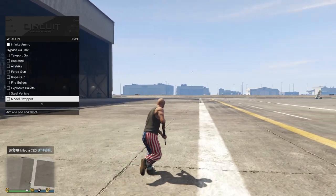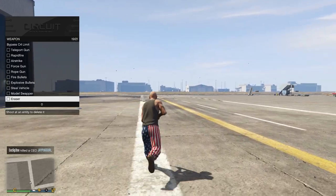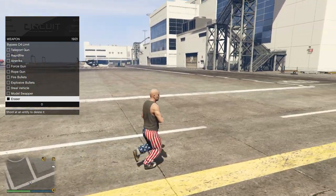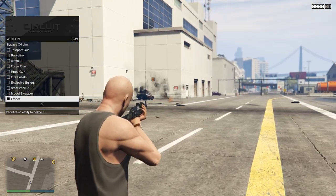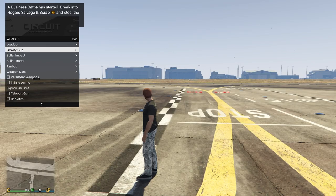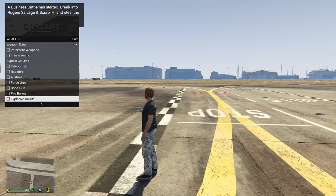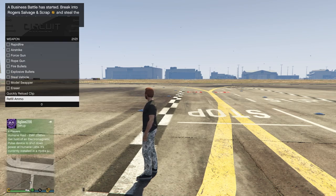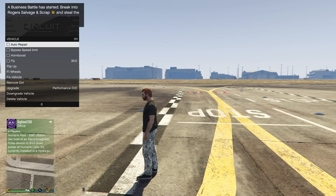You have your model swapper here as well. The eraser lets you shoot at any entity to delete it — so if you enable it and shoot, look, it actually deletes it, that's pretty dope. The game decided to crash on me there when I was enabling a bunch of features. I'm not sure which feature caused it, but I think we pretty much got through every option, so we're gonna jump to the next section.